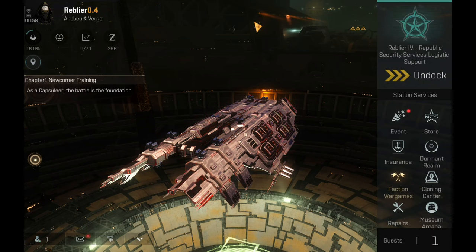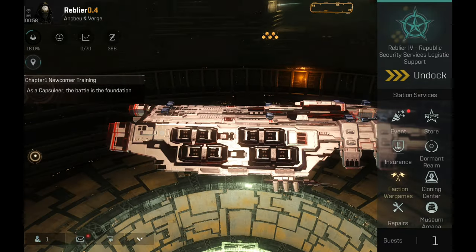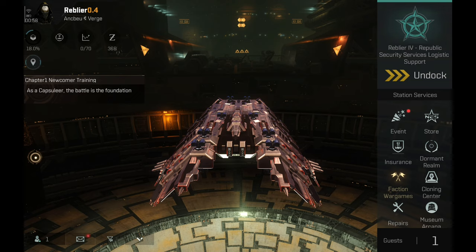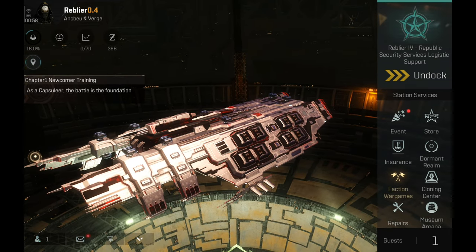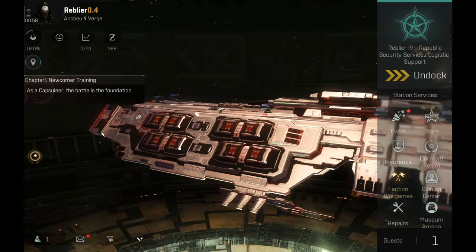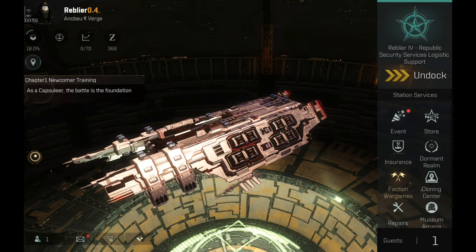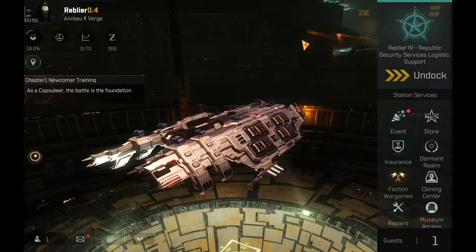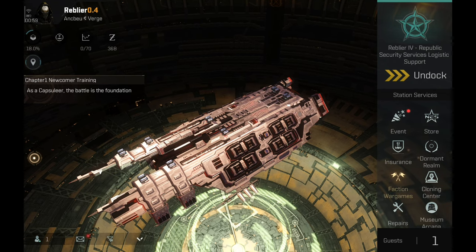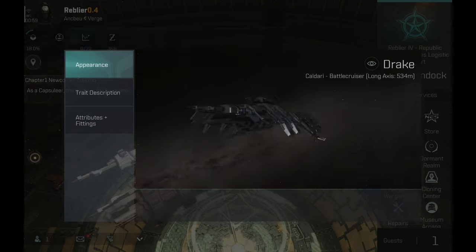There are a lot of memes surrounding this ship. This is the mighty Drake. I have friends who fly the Drake as their main PvP ship and they have been wiping the floor with faction cruisers. That got me very interested, so I have decided to go and fly it for a bit. There is a big chance that the Drake becomes my main PvP battle cruiser. After all, I haven't been flying battle cruisers in a very long time. Let's quickly check out the Drake's trait description, skills and bonuses — the most important part of any ship.